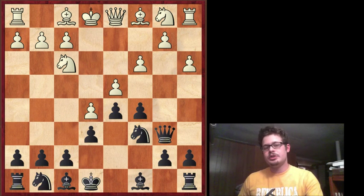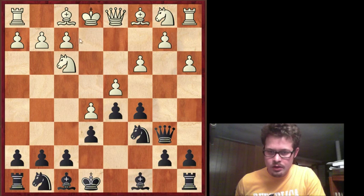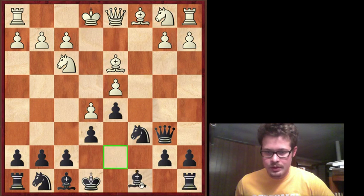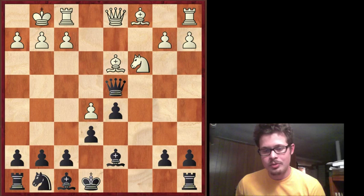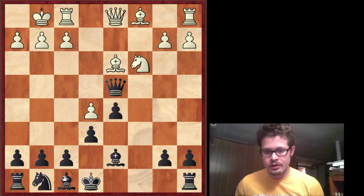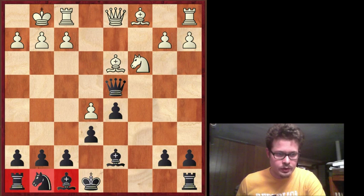He plays A3, which I think is the most challenging line. People like to play this pawn sacrifice line where play may develop this way — you play Bd7 so that you can take this pawn. And this is a pretty sound sacrifice, very playable for white. All of white's pieces get out fluidly, and notice how undeveloped black's pieces are. I think Joel Benjamin used to play it with some success.